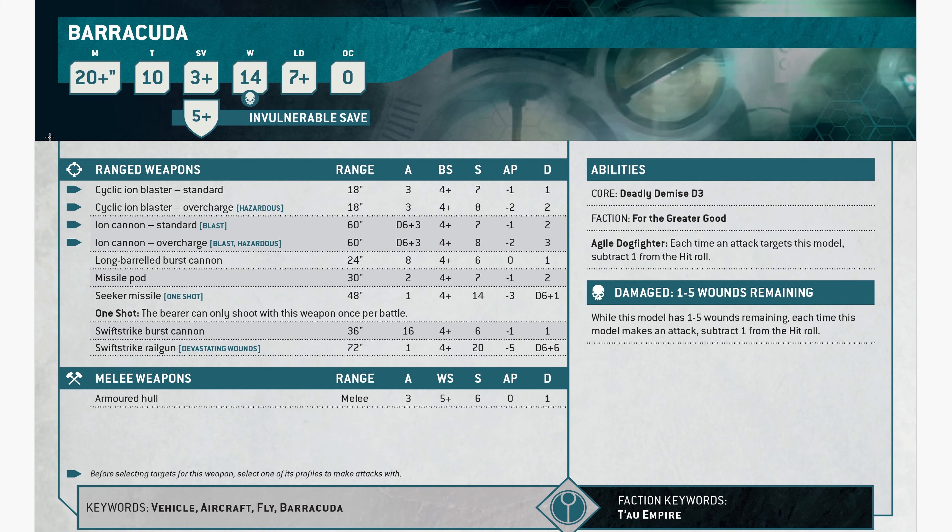Barracuda — 20-inch move, it's a flyer, toughness 10, 3-up save with a 5-up invuln, 14 wounds, leadership 7, OC of 0. Toughness 10 and 14 wounds with a permanent 5-up invuln is pretty good. Cyclic ion blasters: 18-inch range, 3 shots, strength 7, AP1, damage 1. Overcharged: strength 8, AP2, damage 2. Ion cannon: blast, 60-inch range, D6 plus 3 shots, strength 7, AP1, damage 2; or overcharged, strength 8, AP2, damage 3. Long-barreled burst cannon: 8 shots, 24-inch range, strength 6, AP0, damage 1. Missile pod: 30-inch range, 2 shots, strength 7, AP1, damage 2. Seeker missiles: one shot, strength 14, AP3, D6 plus 1 damage at 48 inches.